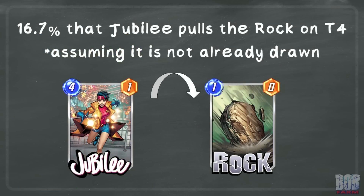If Korg is played before turn 4 or on turn 4 with priority, there is a 16.7% chance that Jubilee pulls the rock, assuming it was not already drawn.